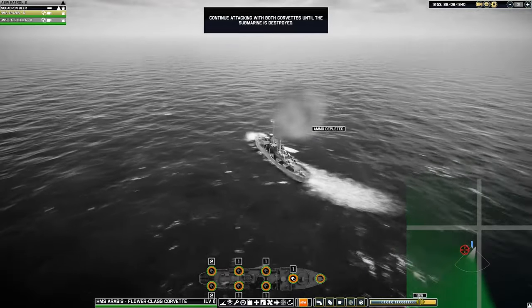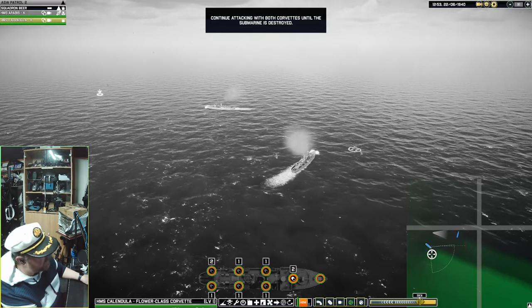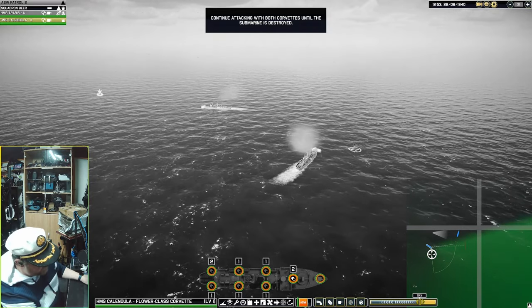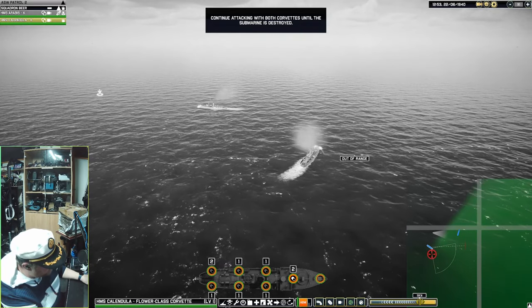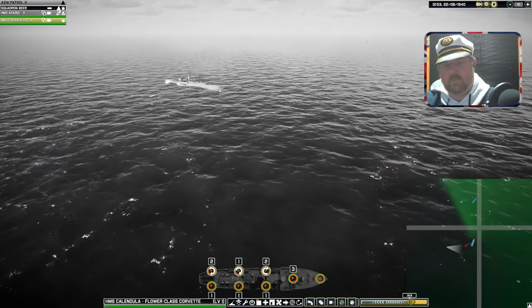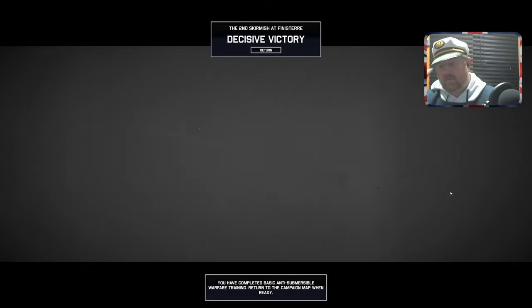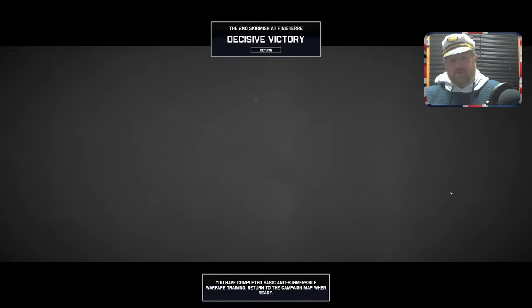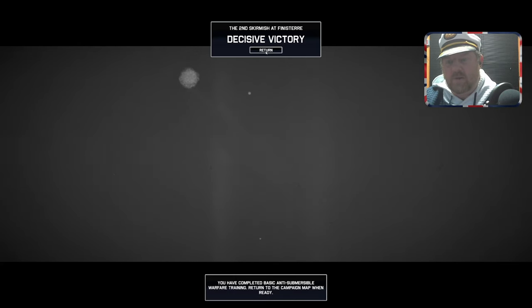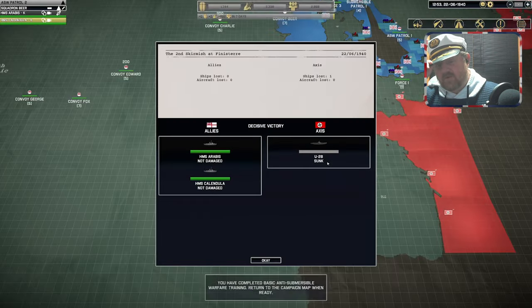The other thing is I don't feel like the radar or sonar is picking him up. Fire off multiple charges. 'You have completed basic anti-submersible warfare training.' Did I get him? 'Return to the campaign map when ready.' It's just not enough confirmation — there's no oil slick coming up, there's no debris, there's nothing. I don't know if I sunk him or not.